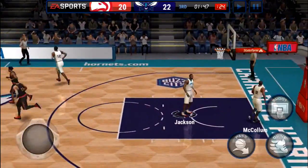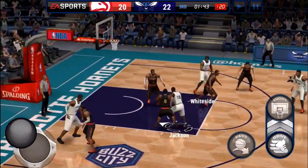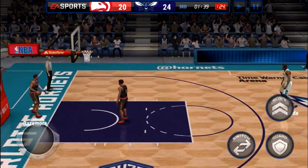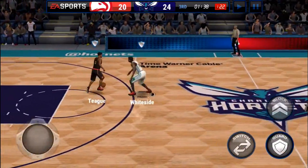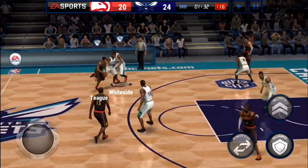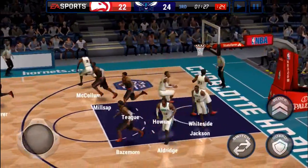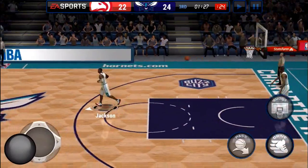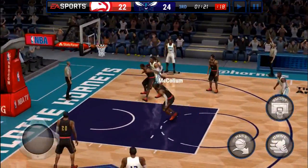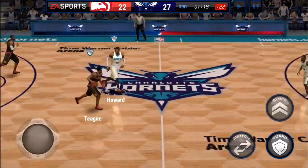We allow another shot so we're only up two, but we'll drive down and look for McCollum. Whiteside once again takes a shot that is not at all characteristic of him — he makes it even though he's fading away. That's just not a shot he would ever take in real life; he pretty much only shoots hook shots, layups, and dunks. Jeff Teague still can't miss, so we kick it out to McCollum — and he hits the three-pointer! He's going to hit those pretty consistently because he's a solid three-point shooter.